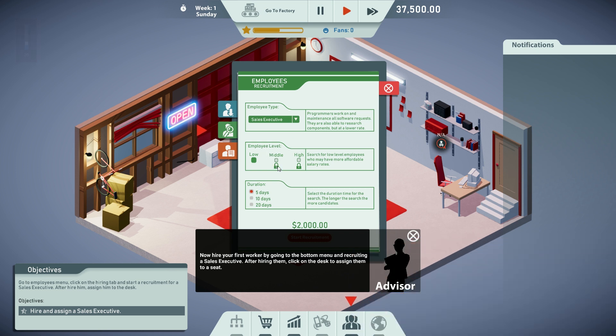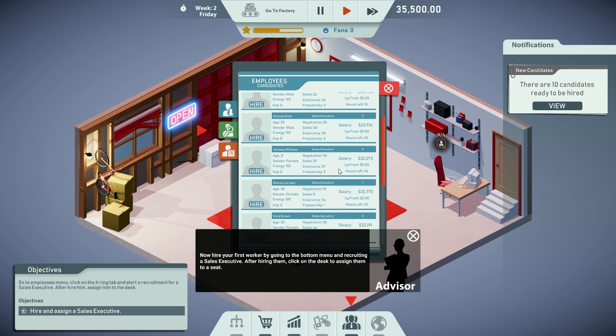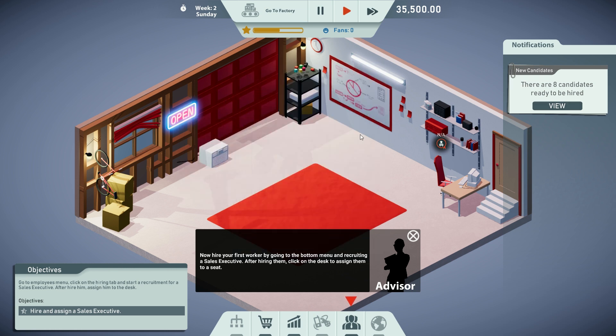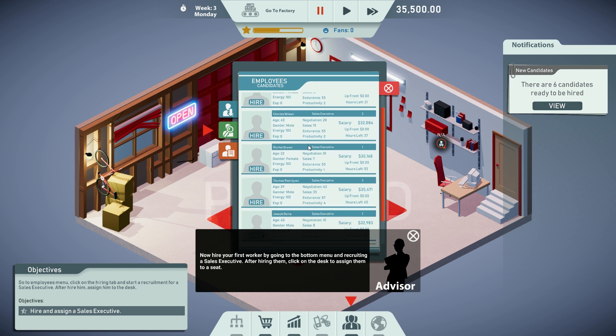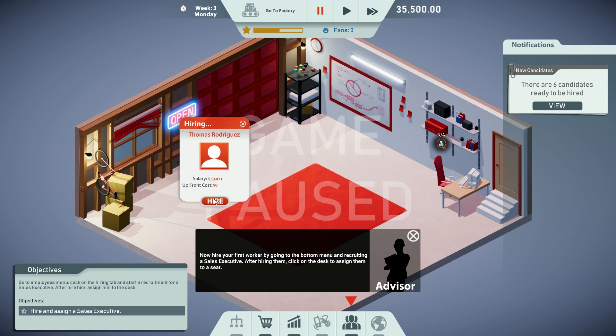Employee type: sales executive — oh, there's programmer too. Let's turn the volume down a little. Employee level: low. Duration: five days. Start recruitment — in progress. That was quick, there are three candidates. We can have Jane Johnson... they go quick. Let's find someone cheap. Mary Breran, Patrick Wilson... let's just pause the game. There we go — Thomas Rodriguez, 30 grand. Hire. Boom.